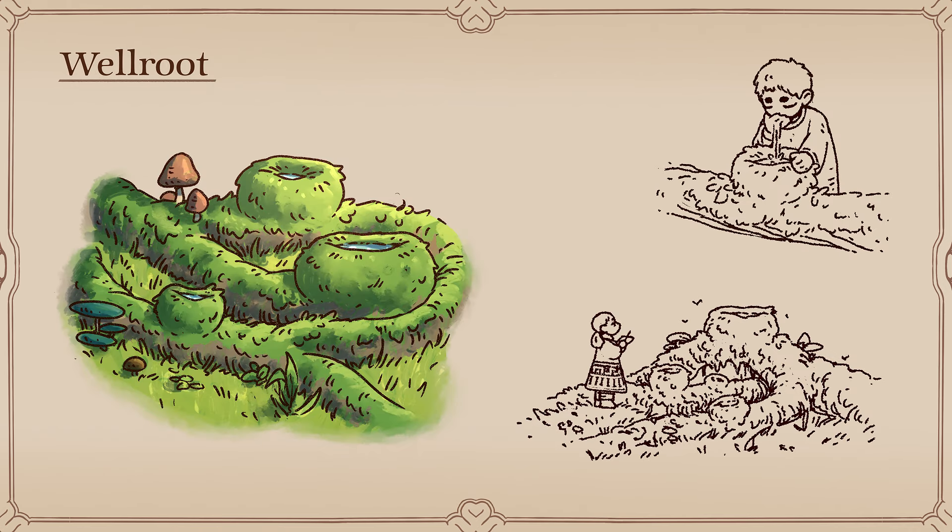Roots are common across the ruins, but none are as useful as the well root. Found in large, open spaces, its thick, tubular branches sprawl across the ground, making navigation tricky as you step over them. On their upper surfaces, natural bowls collect moisture, forming small pools of water.